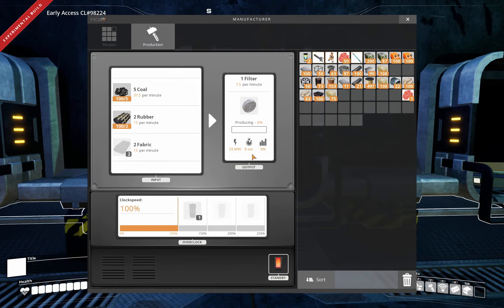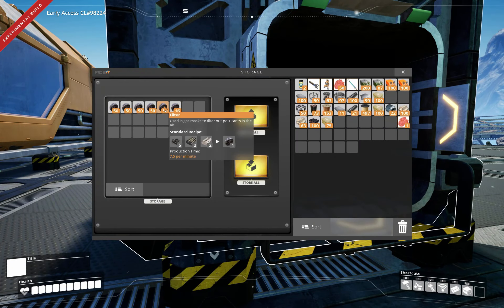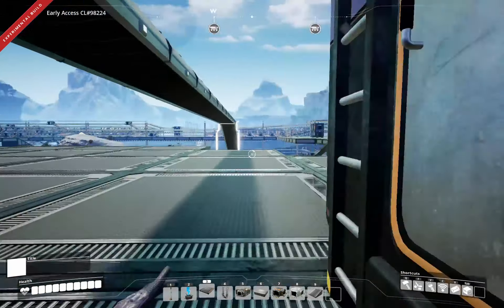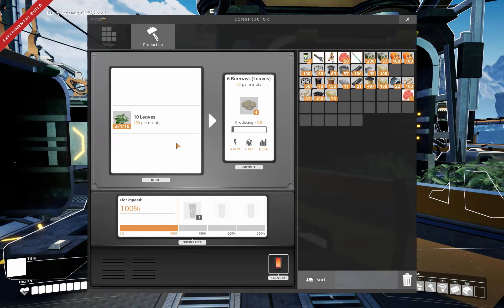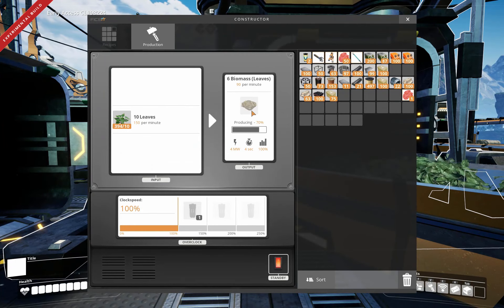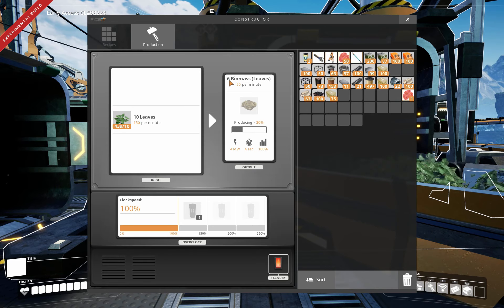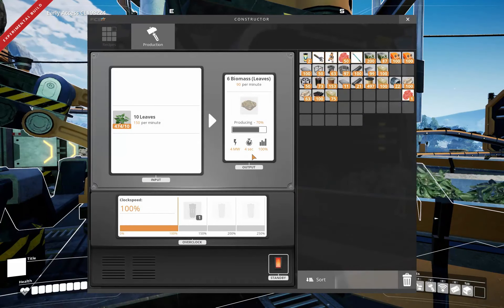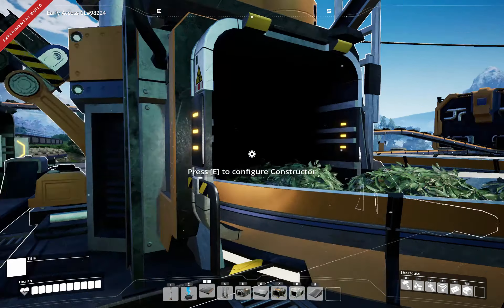Feed the fabric. There we go. Now as you can see, we have lots of gas filters, which is good. I like having lots of filters. We have lots of mycelia to go, and we have lots of leaves. The ratio on leaves - I actually get six biomass. Interesting - I think they adjusted this recipe. I think you only got four before. So that's good. And this is slowly filling up. And there it stops.